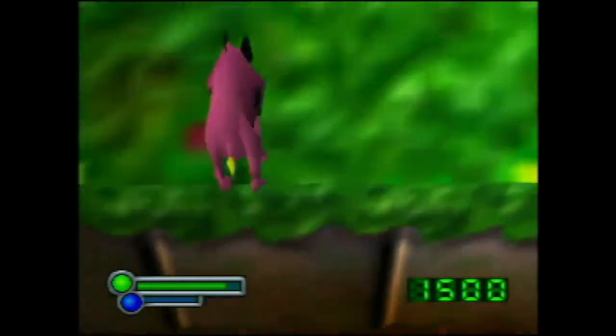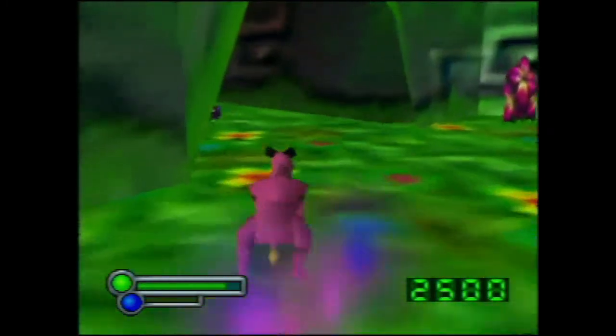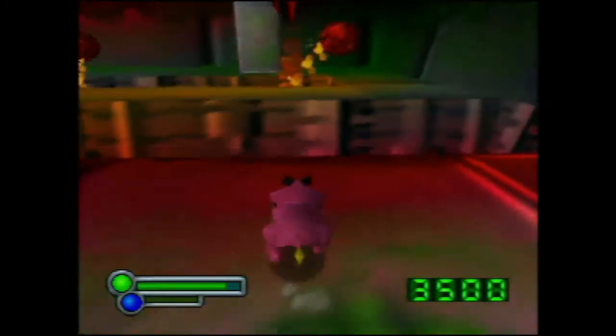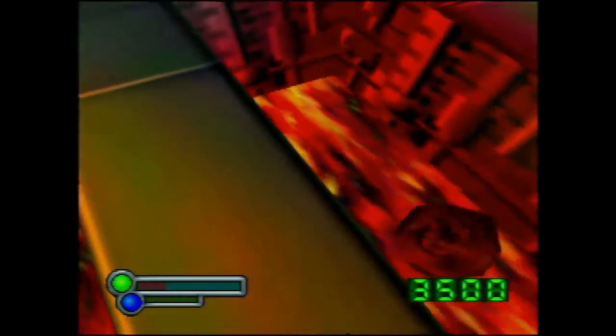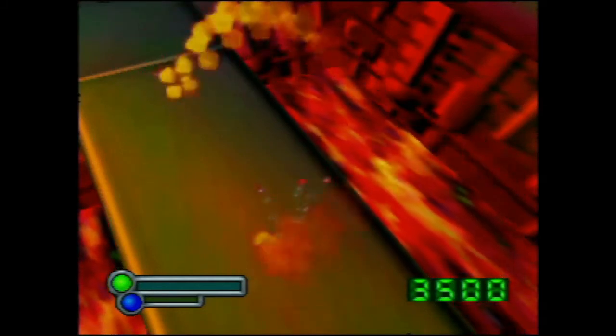Another thing you can do is damage boost across the lava pits in the cave. All we have to do is line up with where a boulder jumps out, and then time it just right, so that we jump onto a boulder. Yeah, you get the point though.